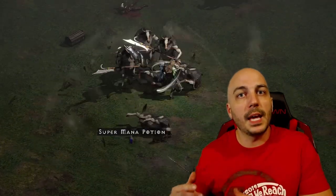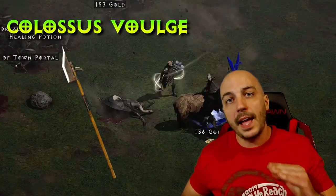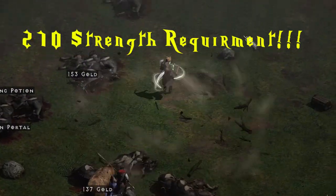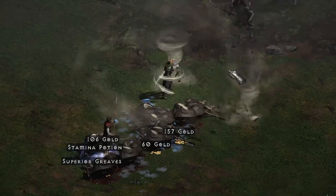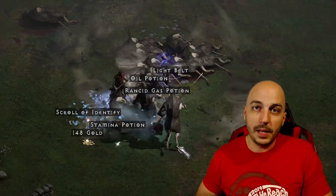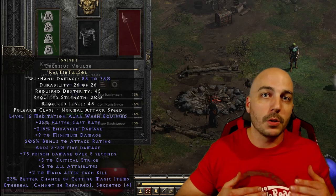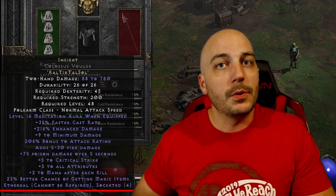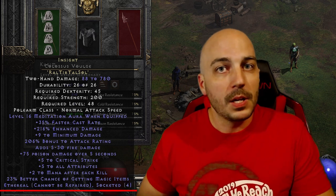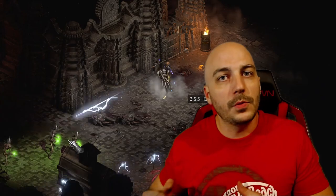There is an elite base later in the game — the Colossus Voulge — which, if you take it to Larzuk and use that quest, will give four open sockets every single time. However, this base requires a ton of strength for your mercenary, who probably needs to be around level 85 to even use it. It also isn't the fastest attacking base, so it's more of a quick first Insight option. Many other elite polearm bases are preferred. Also, look for an ethereal four-socketed elite polearm — items on a mercenary don't lose durability, so ethereal items provide more damage without ever breaking.